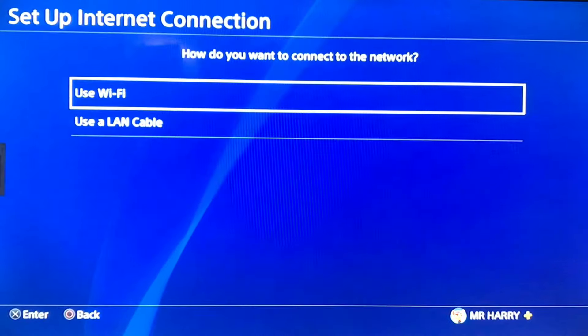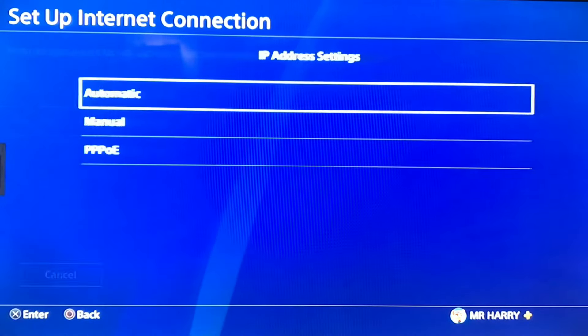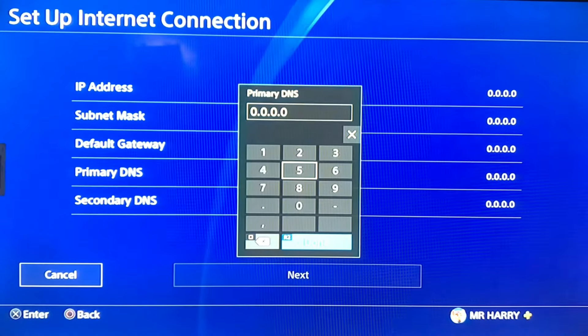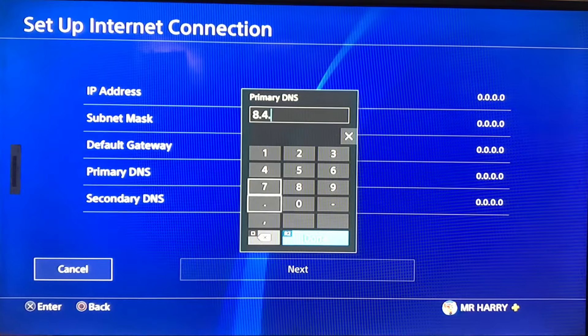We are going to set up a new connection using a LAN cable — plug it from your router into your PS4. Then go to the primary DNS setting and change the primary DNS to make your internet connection faster.